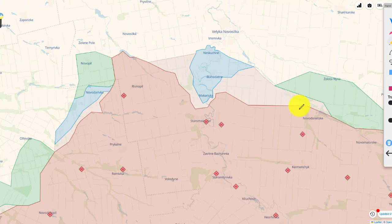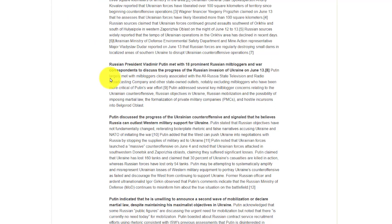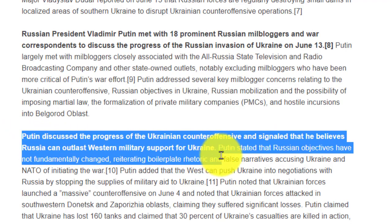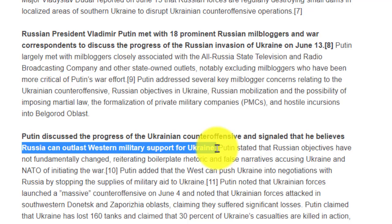Based on the Institute for the Study of War, Putin has commented on the progress of the Ukrainian counter-offensive. He believes that Russia can outlast Western support for Ukraine. Putin is not backing down — he still has a lot of equipment and manpower he is willing to push into the battlefield.